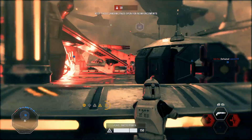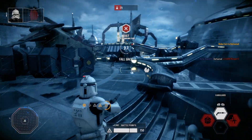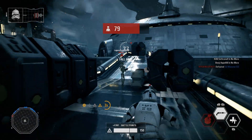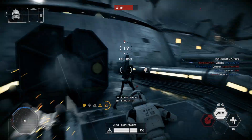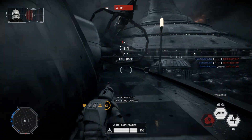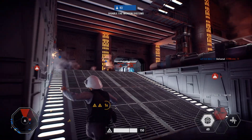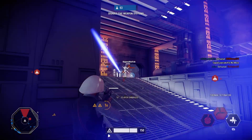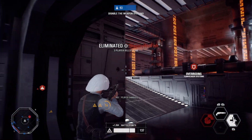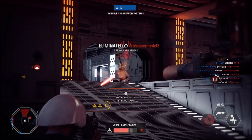As the Assault class I don't have to just rely on this gun, because I have a shotgun I can pull out. Once I'm done shooting enemies from long range, I pull out the shotgun to take out enemies at close range. That's the beauty of using the EL-16 HFE on the Assault class. I've never understood the reasoning for using the SMG on the Assault class — you have to get so close to use it and you already have an awesome shotgun in your back pocket. Wouldn't you rather have a gun that helps you at medium and long range?